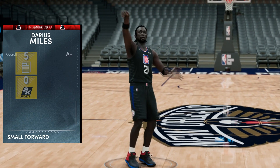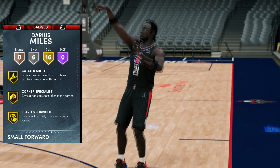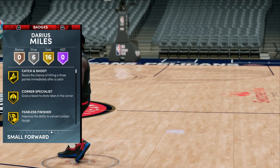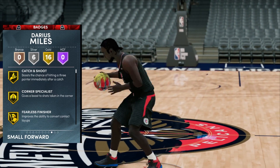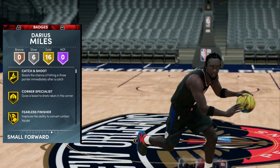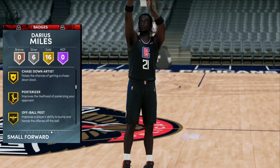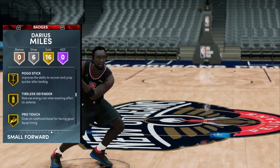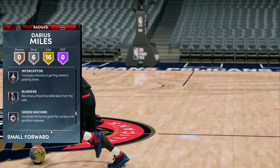He's got good rebounding and is pretty fast as well, although the speed with ball can use a little work. When it comes to badges, we have 16 gold and almost all of them are gold — he's got six silver, so not bad. You can actually upgrade every single badge you want on this Darius Miles and make him an absolute beast, which I highly recommend.